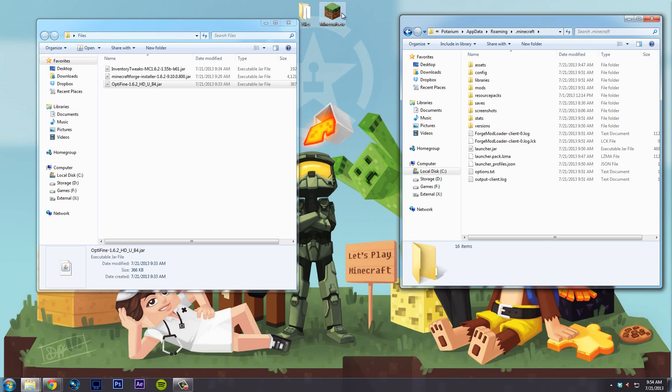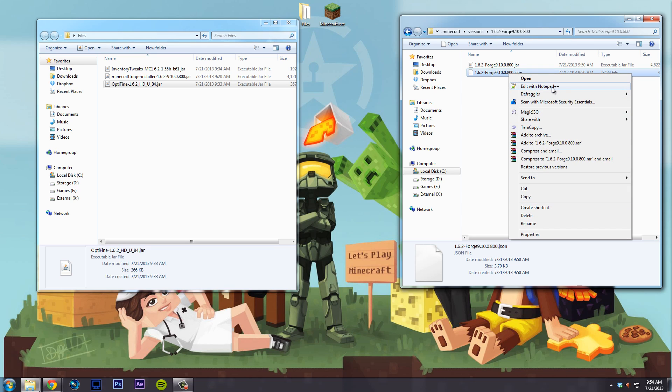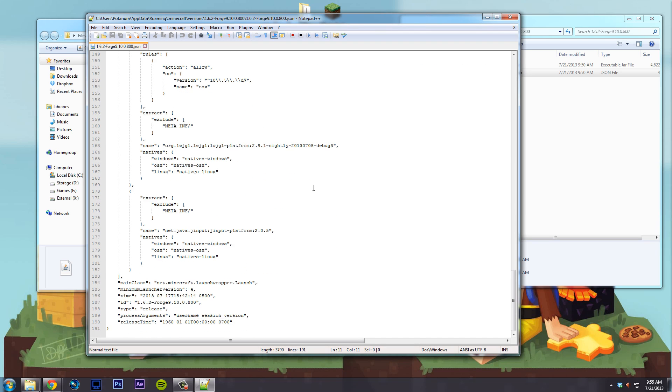Now we need to do one more thing. Go to versions, then Forge, and inside there are two files: a JAR and a JSON file. You want to open the JSON file with a text editor. I like using Notepad++, though Sublime Text works fine too. Once you're in there you'll see a bunch of code. You want to go all the way down to the bottom part, right after 'meta-inf' and right before the 'main class' tag — roughly line 182 if you're using Notepad++.